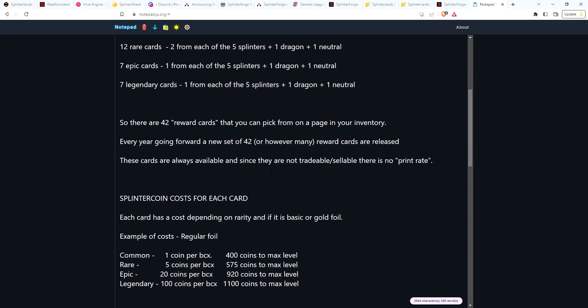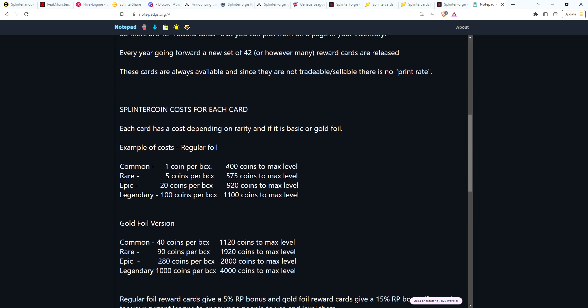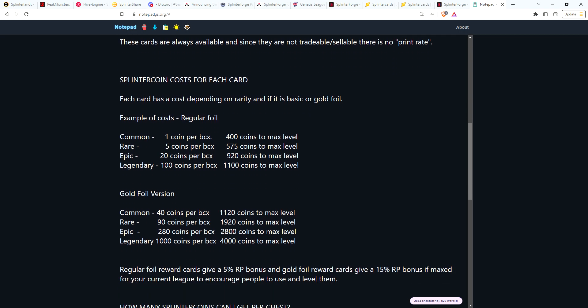These won't be tradable or sellable, but they're cards you won't want to get rid of because they'll help your decks and help you win. For cost guidelines: a common is one coin per BCX, so 400 coins maxes out a regular foil common. Five coins gets you a rare, 20 coins an epic, and 100 coins a legendary — so if you only care about epics and legendaries, just save up and skip the commons.